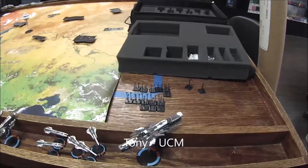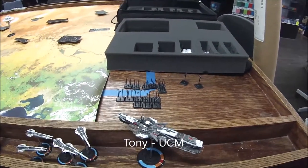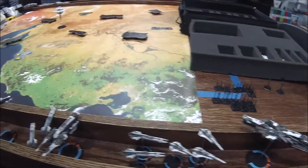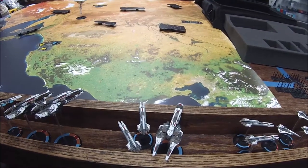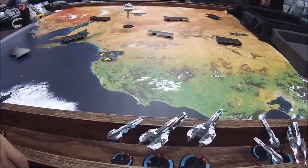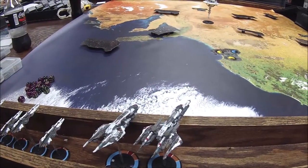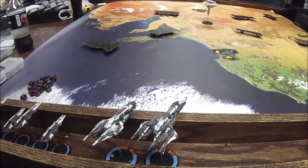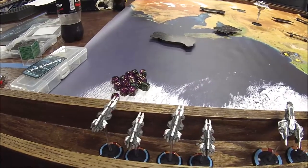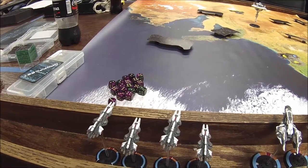Starting off with UCM: we have a New York-class heavy carrier as the flag battle group, followed by two strike carriers and three Santiago Corvettes for atmosphere coverage. Another troop detachment of two strike carriers and a San Francisco-class troop ship. Two Saratoga-class light cruisers with a Lima supporting them for great sensor coverage. A Seattle-class carrier and the Avalon battlecruiser with a super heavy laser. Finally, a destroyer squadron of four Taipei-class close action ships.